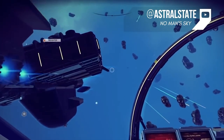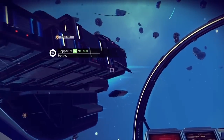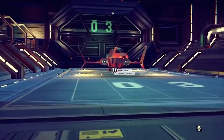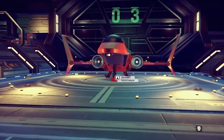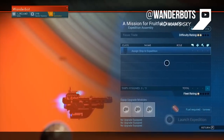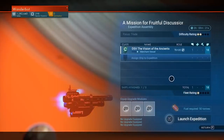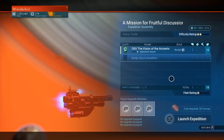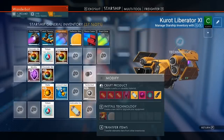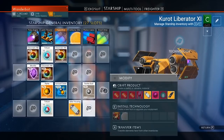Freighters. Introduced in the Foundation update, freighters are colossal interstellar starships that work as a sort of floating base. Within the freighters, you can grow plants, store cargo, and keep your very own collection of starships. This becomes quite handy in the Pathfinder update when starship specializations are also introduced — everyone knows you gotta diversify your portfolio of starships. The Next update also brings a fleet of frigates: smaller support ships you can send out on expeditions that play out in real time. You can now have up to 50 frigates at a time, so keep an eye out for any you spot floating through space.